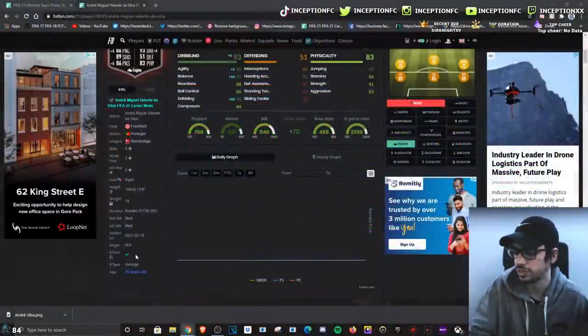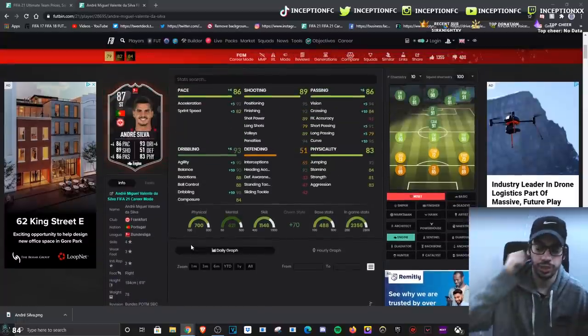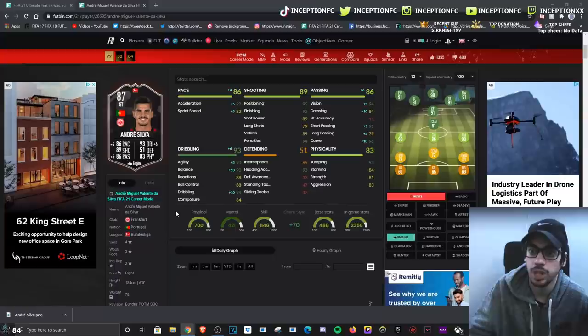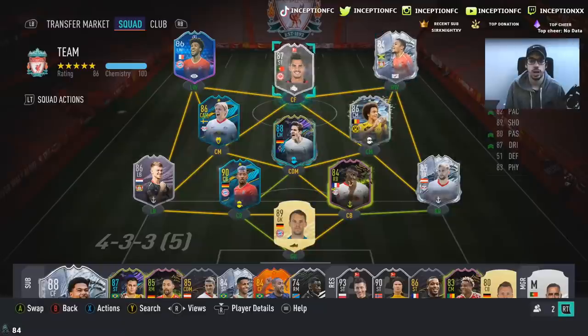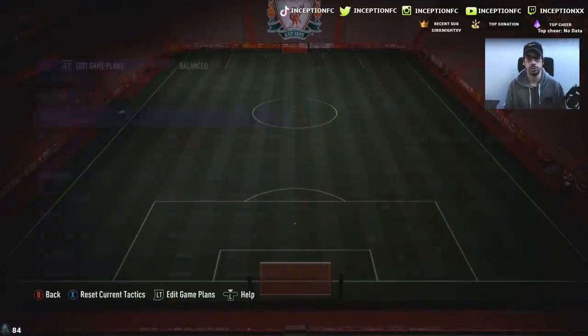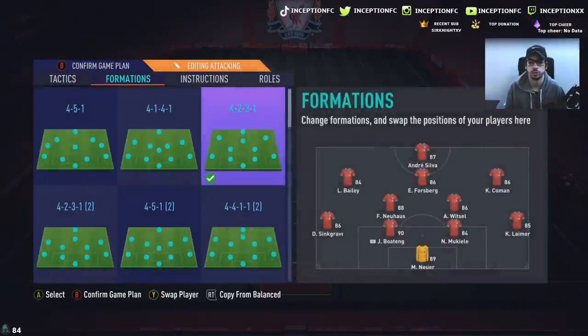This card also has an average body type, which will definitely be interesting to work with along with the dribbling stats he has with the engine chemistry style. On defending, he's got 93 for heading accuracy, 93 for jumping, so if we ever cross the ball in the air, you can potentially score a header with him. He's got 84 stamina with 81 strength and 83 for aggression. I'm still going to use this card, so I'm going to be using the 4-2-3-1 for the sake of the review.